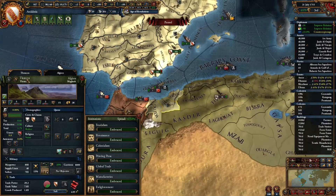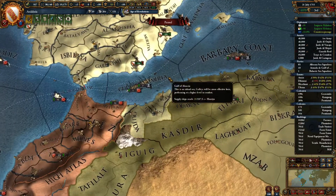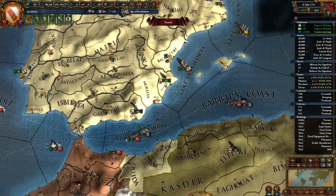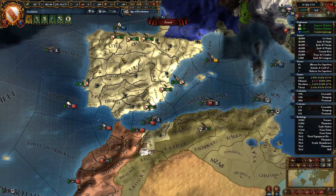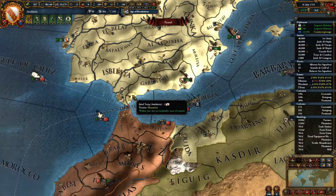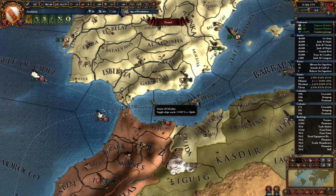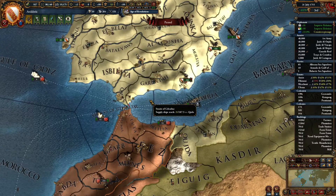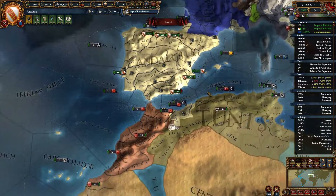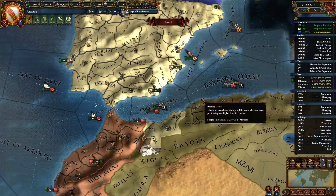Leave a fort down in Ceuta out of necessity. Because if Castile invades — and Castile is the most likely one to attack you — they will take your Granada fort. If you don't have any other forts, that will get them close to 100 war score and they can peace you out even if you would win the war otherwise. Having a fort in Ceuta will lower it enough that you can resist a lot better.